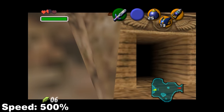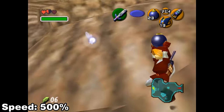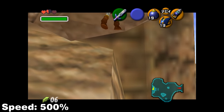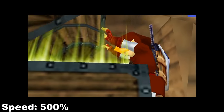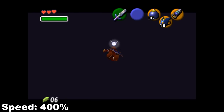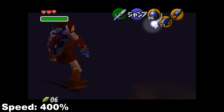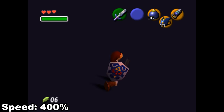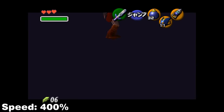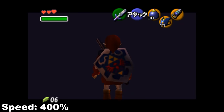Now it's time for the first part of Spirit Temple and this is where we do something called Spirit Hover — which is the infinite sword glitch plus bomb hovering. This allows us to skip going through the dungeon in order to obtain the mirror shield and avoid a lot of doors in the process. Now we need to perform the Spirit Boss Key skip, which involves navigating through unloaded rooms by weirdshotting off a hookshot target surface and bomb hovering out of bounds.